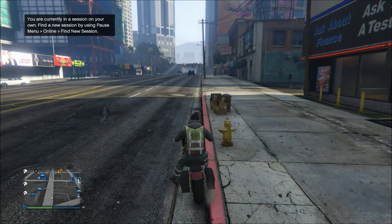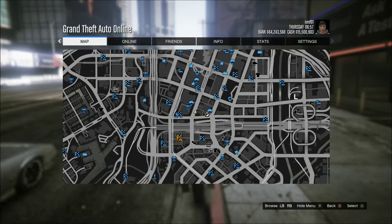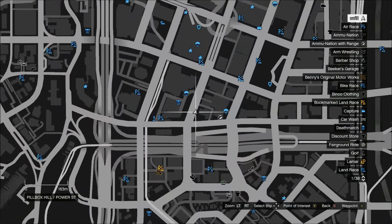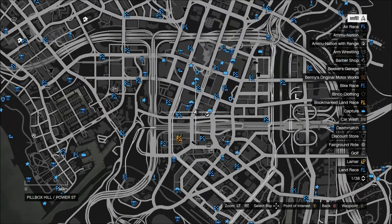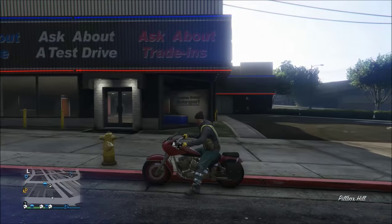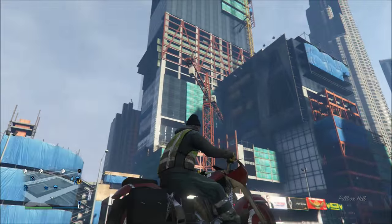To start, you should probably use a bike — you can find it driving any vehicle, but I think your odds are a bit higher if you are riding a bike. You're going to want to come to this area right here on the map. It's kind of between Simeon's dealership right here and this tall skyscraper on the left that's under construction.